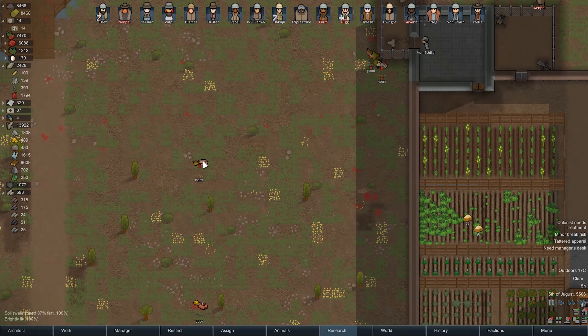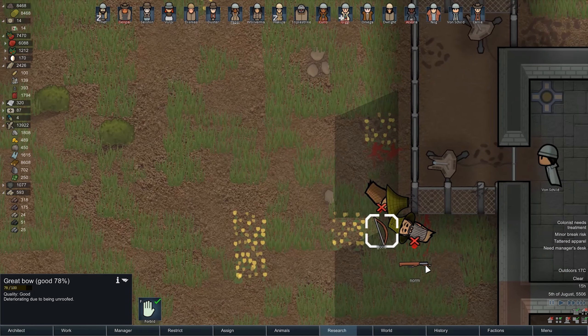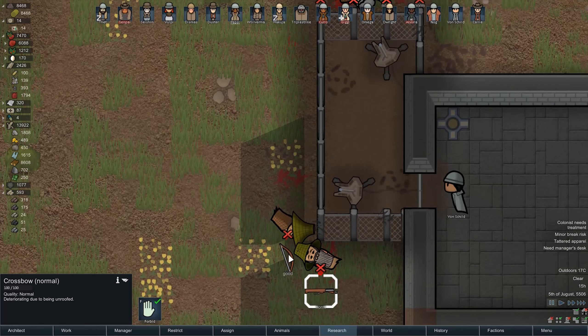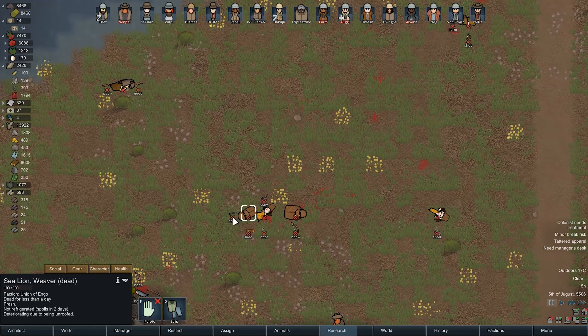Anyone else get knocked down while we were waiting? There it is — a crossbow, an actual crossbow. 23 damage — that hits hard. Very nice. Did not even know that was a thing. I don't think we got any survivors out of that. Absolute cluster of a fight — it was short, but oh my god, was it brutal. They didn't stand a freaking chance.